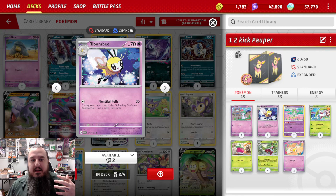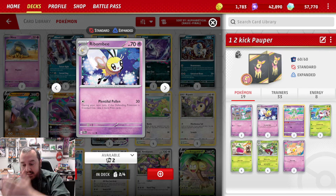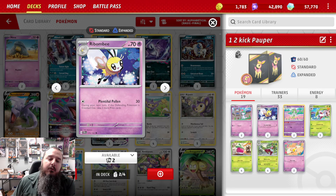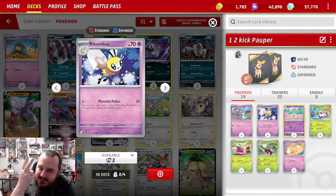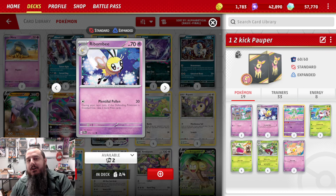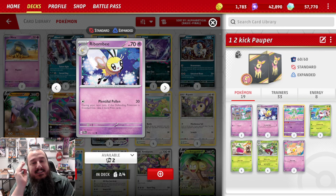So, 1-2 Kick Popper. This is because it is a 1-2 hit — you hit with one attack, then you hit with a second attack, and that second attack is what matters. We're looking at Robombi with the Plentiful Pollen attack: Colorless energy, 30 damage. During your next turn, if the defending Pokémon is knocked out, you take two more prize cards. That's why Robombi is so good — you take two more prize cards.